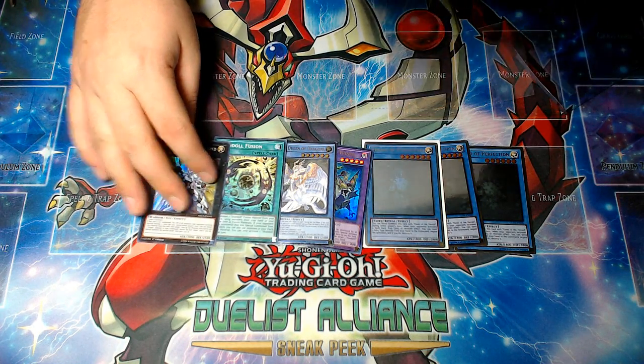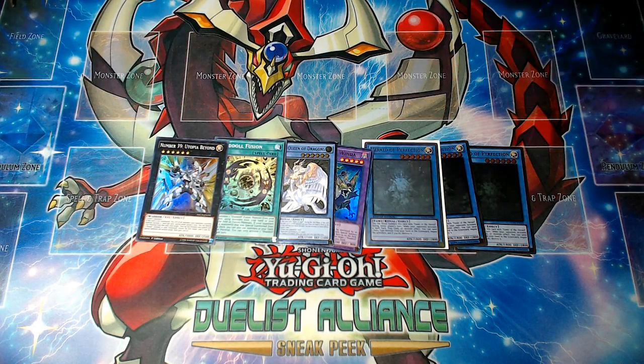So the one Shadalwinda and the one Utopia Beyond. Utopia Beyond is the card that I needed for the weekend, because if I decide to play any Pendulum events or Pendulum variants in side events, I'm definitely gonna need the Utopia Beyond — to potentially just OTK through boards of Cosmos.